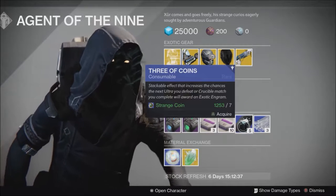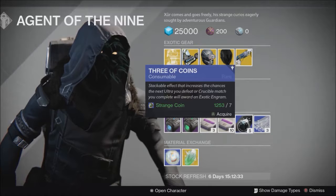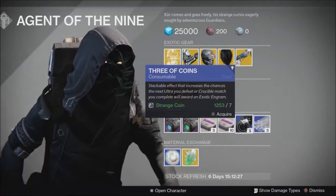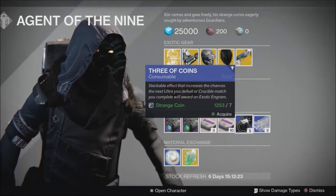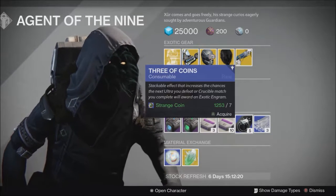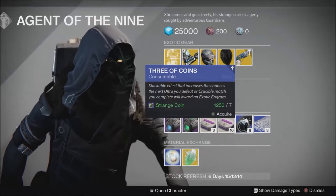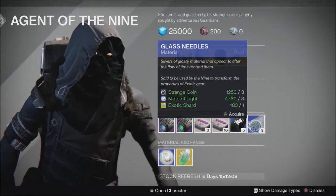3 of Coins are a stackable effect consumable. When you use one, you have a small percentage chance for the next Ultra you kill or Crucible match you complete to drop an exotic engram. If you don't get one, use another 3 of Coins and continue until you get a drop. The chances increase the more you use them without getting a reward — so don't use five at once, that's not how it works.